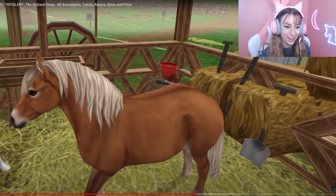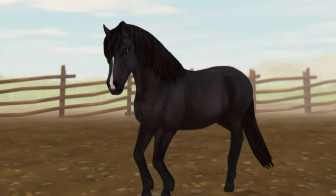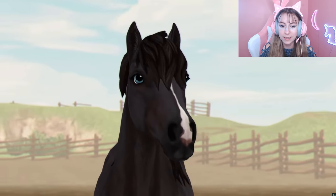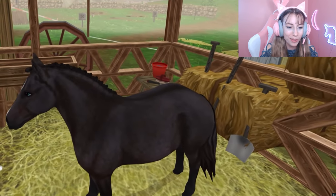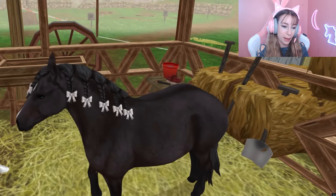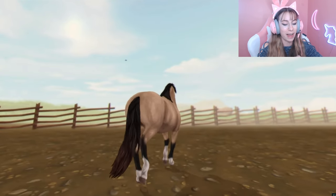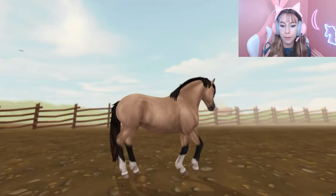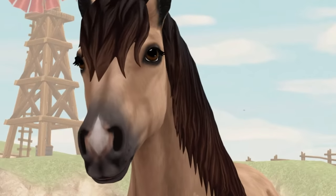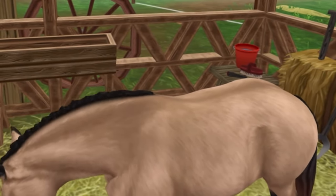Yellow dude is so cute! This next one is cute too — it kind of has a reddish tone to its belly which is really cute. The bows look so cute — imagine if you could customize the bows individually, that would be amazing! It has a little bit of ombre — got that dip-dye in its hair. I think this is a buckskin. I really like its nose marking, that's really cute.